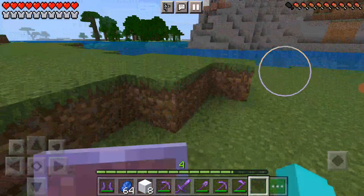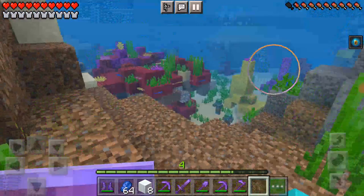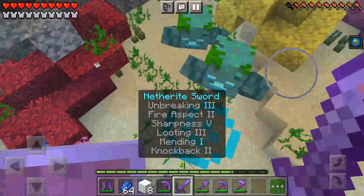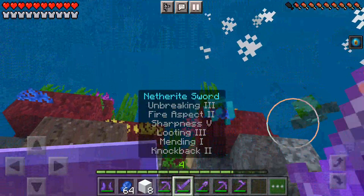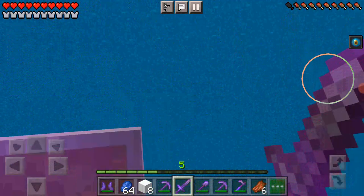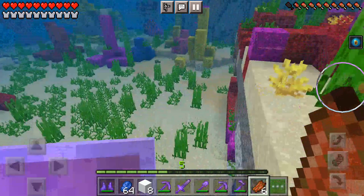Now I've got infinite water breathing — you know why? I made a conduit! You can't take me down. Oh hey, this guy dropped a copper ingot, that's kind of nice.